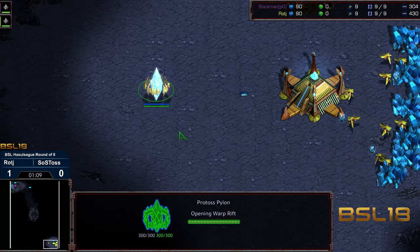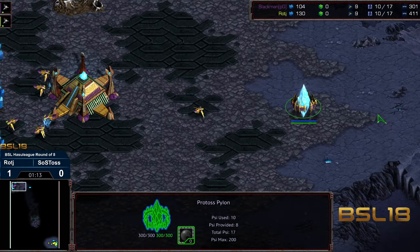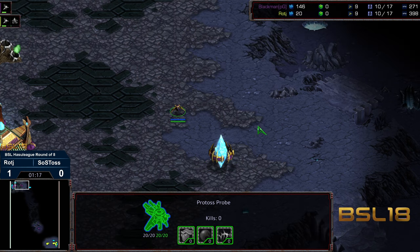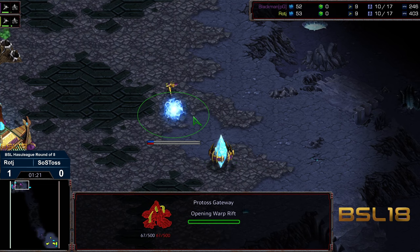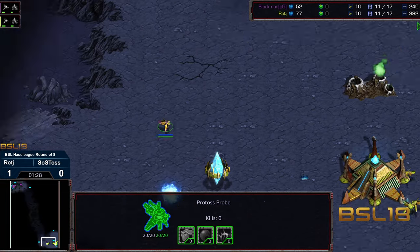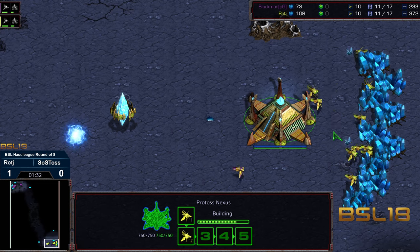It looks like we do have an initial pylon in both bases, so I'm not expecting double gateway play here. We do have an initial gateway in more of a defensive slot — this is the exit ramp — a little bit more forward for Raj overall.